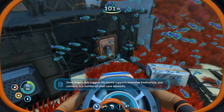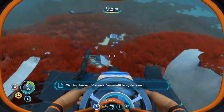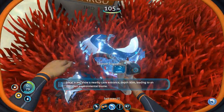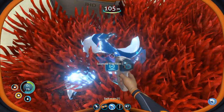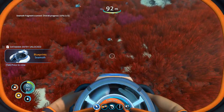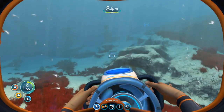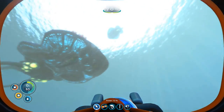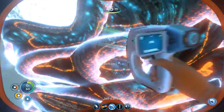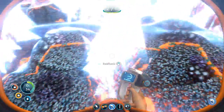Here's a chunk of our ship — you can cut it open and go inside. This is the sea moth fragment! That looks a lot better than the sea glide, but we need three of them. It's so cool looking — oh, it looks like Sin from Final Fantasy!